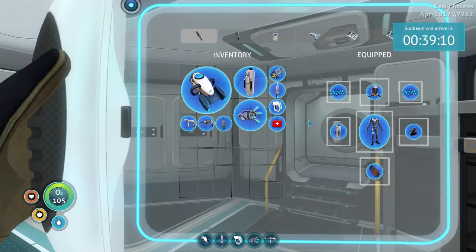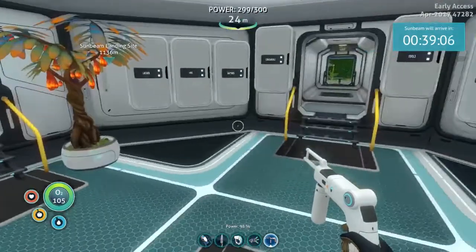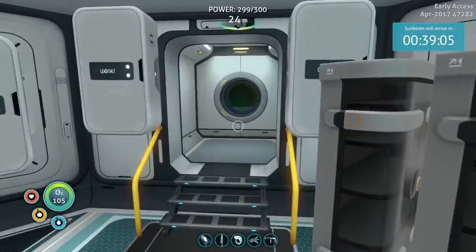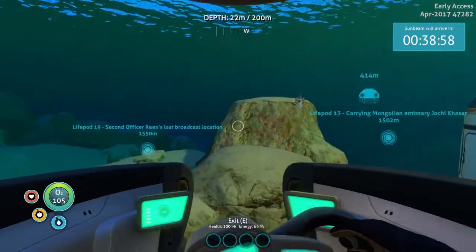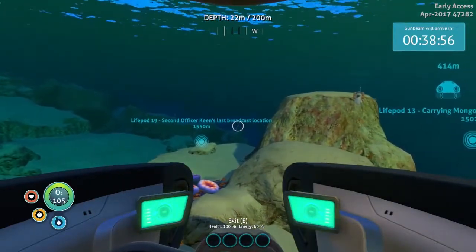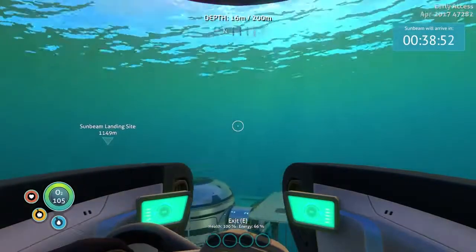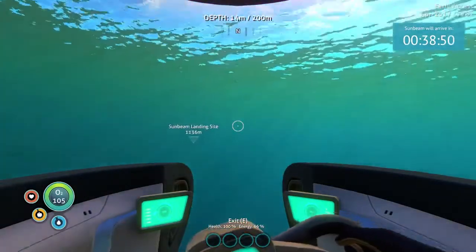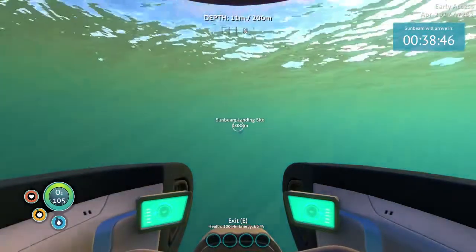Coordinates to a landing site? Uh-oh. Sunbeam will arrive in 39 minutes. Where are those coordinates? Mongolia emissary, second officer. There's no freaking coordinates anywhere! You bastards. Let's get out on the ship and see. Welcome aboard, Captain. Mongolia emissary, second officer Keen. Oh — Sunbeam landing site, there it is! 11:30. Let's go have a look at it.